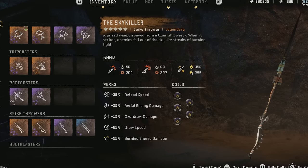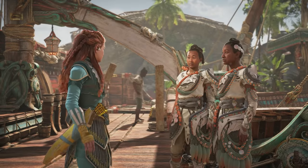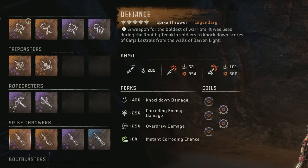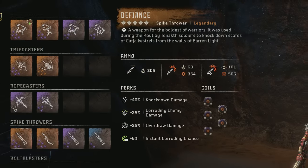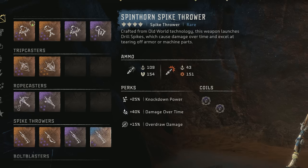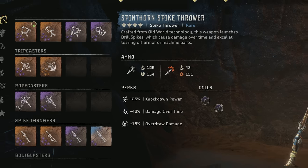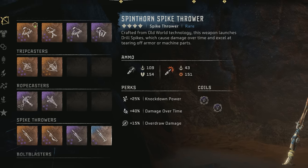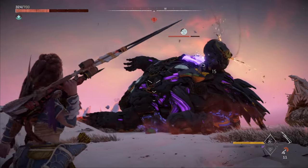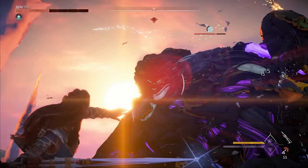Many players also like using Spike Throwers to deal damage, so I would consider doing the Way Home side quest to get the Sky Killer, or picking up Defiance in New Game Plus. Personally, I actually prefer using Spike Throwers for Drill Spikes, as they're great for triggering knockdowns. The Blue Spinthorn has the highest possible knockdown power — at least for now — and you can get it by completing the Signal Spike quest.